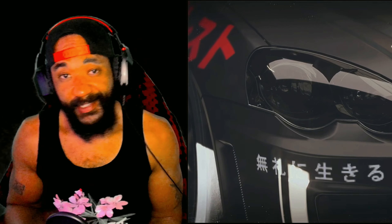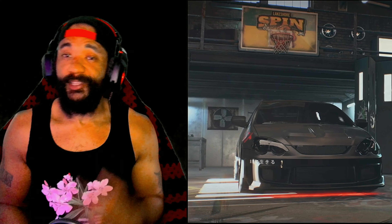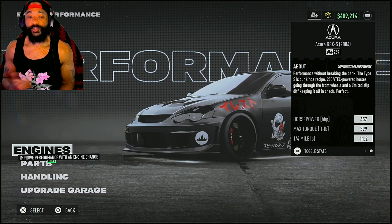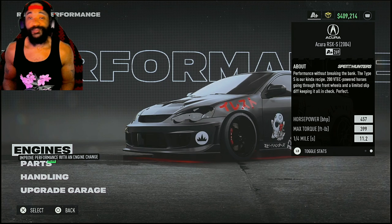Today I promised two builds, and here goes build number two of day six. We've got the Acura RSX — this is a front-wheel-drive beast. It's got stability, it's got speed. The top speed is 179, the 0 to 60 is three seconds, horsepower is 457, max torque 399, with a quarter mile of 11.2 seconds.